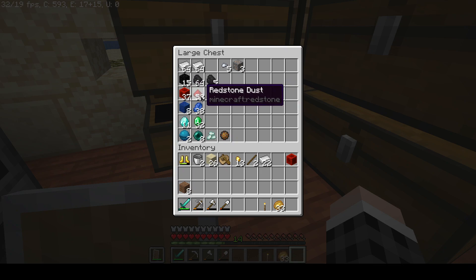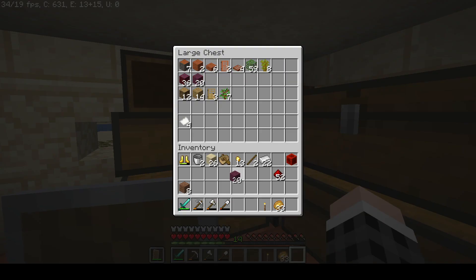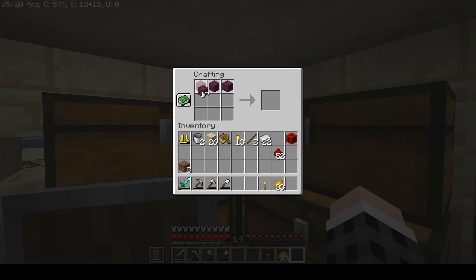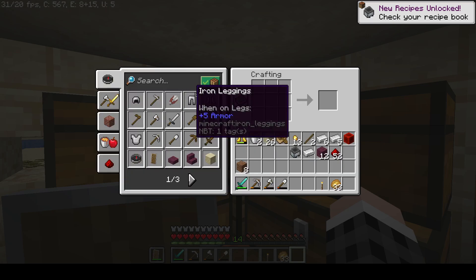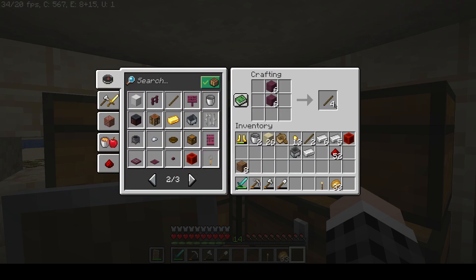One should probably be enough. What we are going to do - we will also need enough for a chest - we're simply going to do a hopper minecart underneath. Hopper minecart, and then I'm gonna need a lot of sticks.